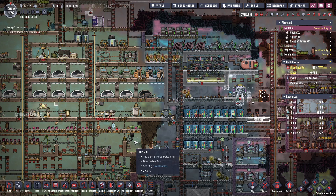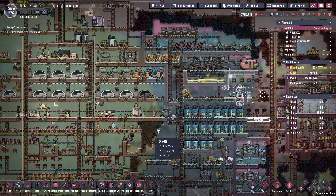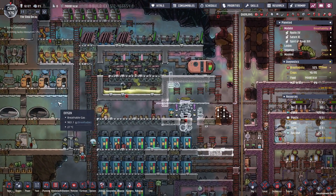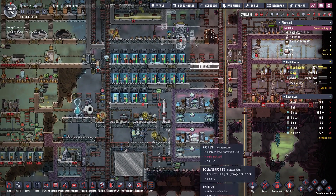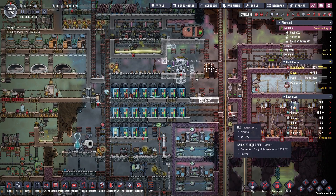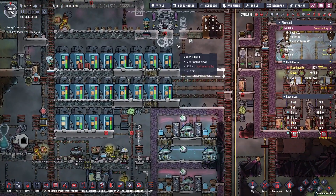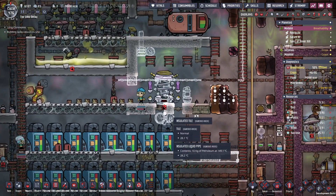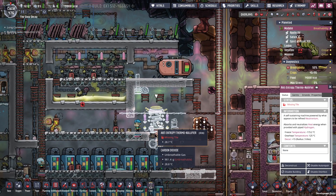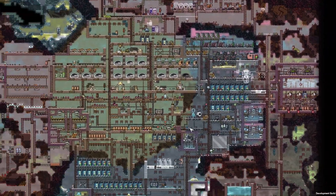Hello, it's Cat Carter here for some more cycles of Oxygen Not Included. Today I want to do a couple things. I need more oxygen in the base because I've only got one of these going for general population oxygen, and the other one is going into suits. So I'm going to get the suit one and pump it into the anti-entropy thermal nullifier, and get some cold oxygen there.